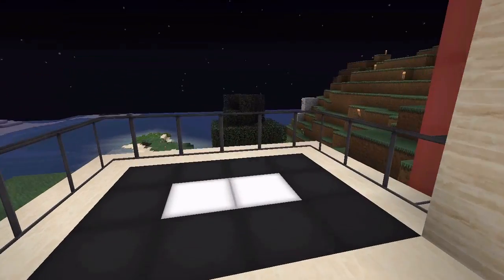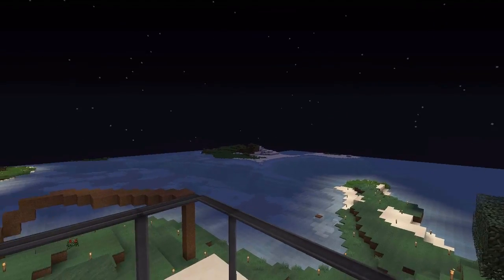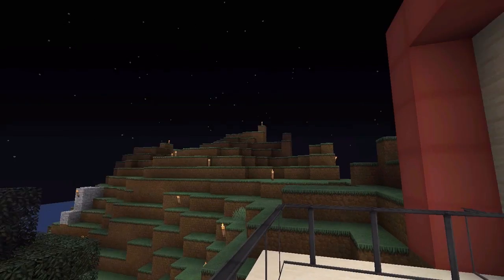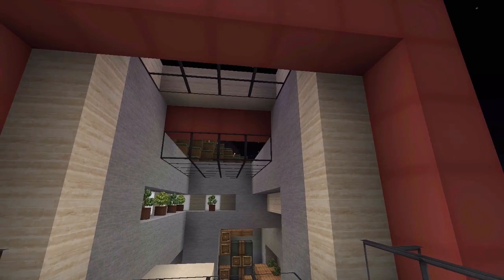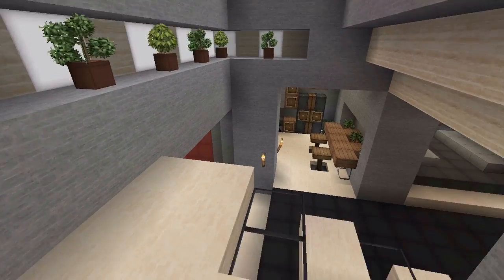When you come up here we have a small balcony and you can look out and see the ocean, the dock, the roads, and things like that. There's also the other part of the house here with another shelf area, and then you can walk downstairs to check out the kitchen.